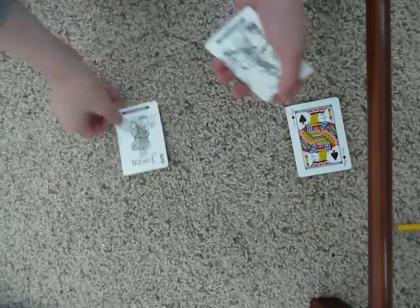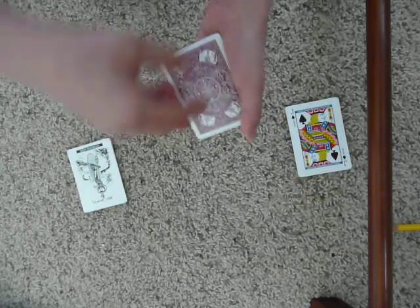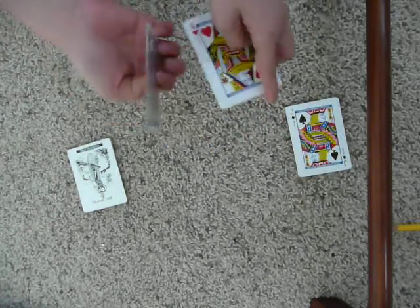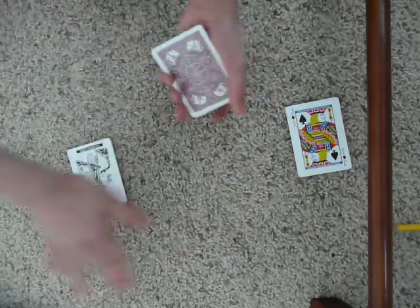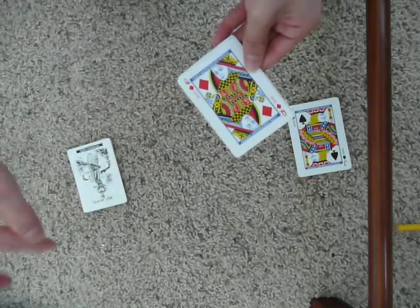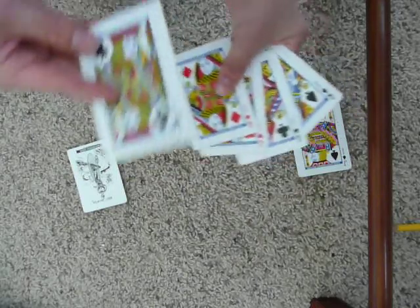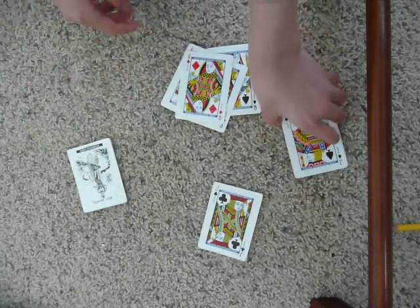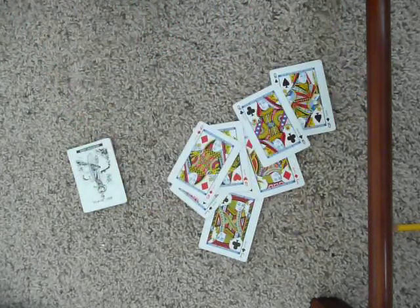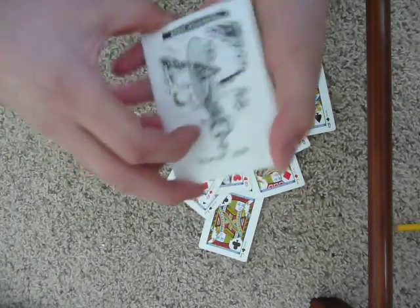Let's try this one more time. We'll take the jokers and the jack of clubs to get right back in there, and we'll try to get the jack of clubs to transport right back in the middle of these queens. So we just wave our hands over. Now the jack of clubs has gone right from the jokers right to the four queens. And you might ask me where the jack of hearts is — your chosen jack — and somewhere along the way it got lost, but it's found its way back to the jokers.